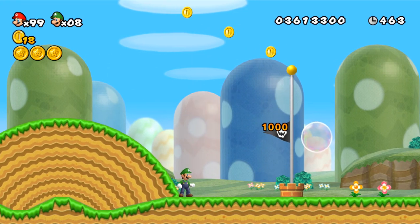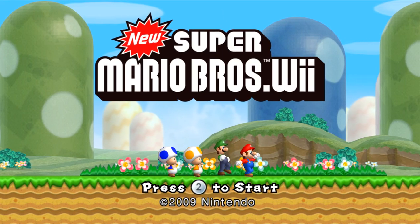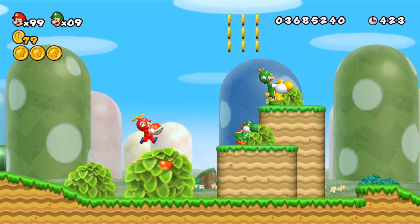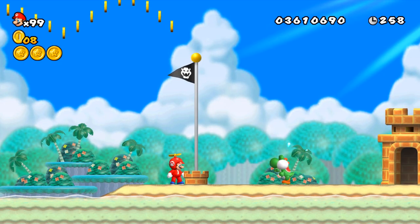Hey guys, it's you with HD here, and today we're going to be covering glitches in the classic 2D Mario game, New Super Mario Bros. Wii. There are over 20 glitches this game has to offer, including getting out of bounds, 3 ways to get infinite lives, and even a brand new glitch that was only discovered a few months ago. I can't wait to get into this game, so let's do it.